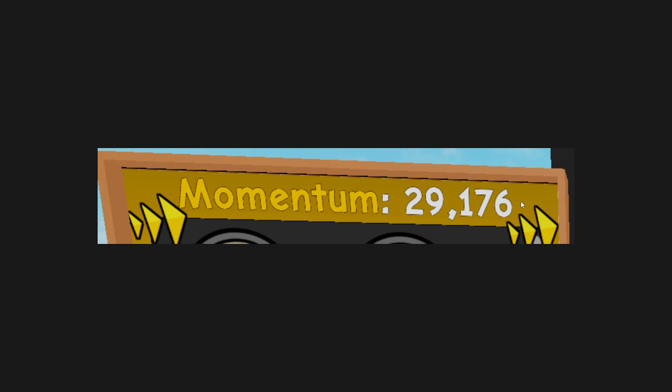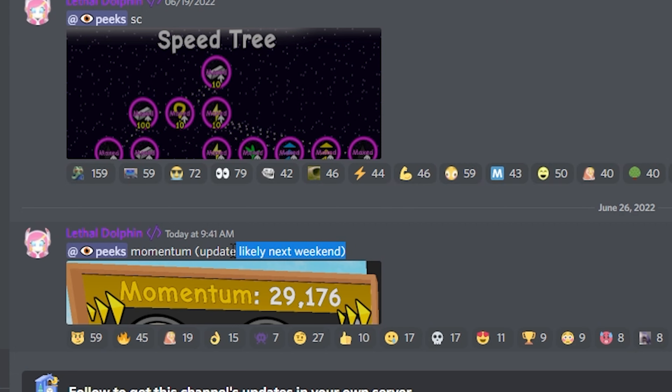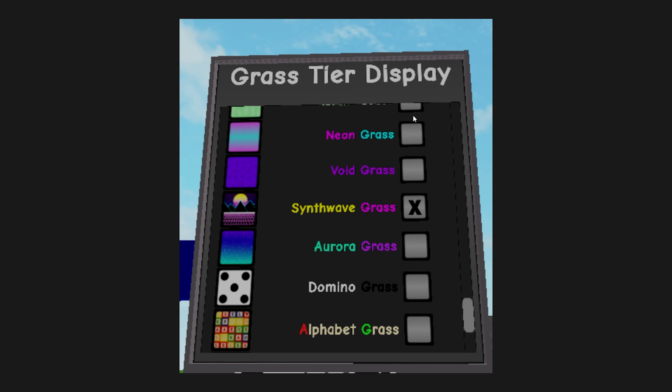In this first image we see that you can get a ton of momentum. Right now you can only get one momentum by doing a racket part, but with this it seems like someone has 29,000 momentum. We can also see two upgrades right here, so I'm wondering what other features they'll be adding.